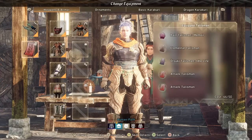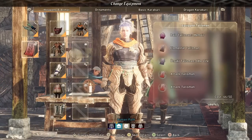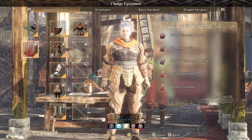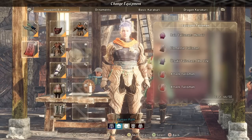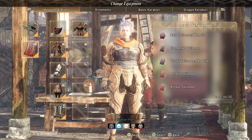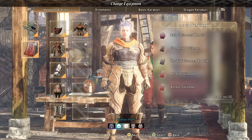Talismans can be equipped in the slot under your weapon, and as you can see on the right, I have a total of five equipped, which is the maximum you can equip. Each talisman actually has a value — you see that number at the bottom right that says cost 46 out of 50? 50 is the cap of value that you can have in talismans, so you might even only be wearing two talismans and be at your 50 cap.